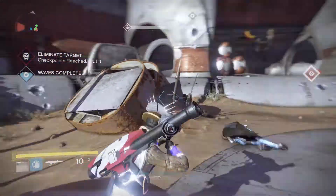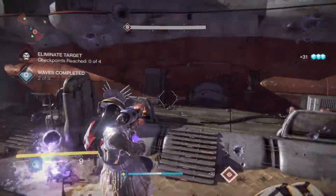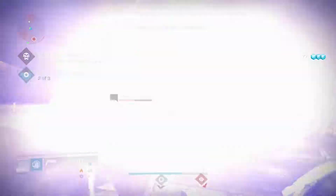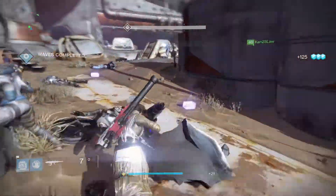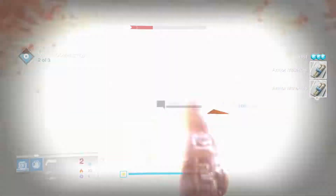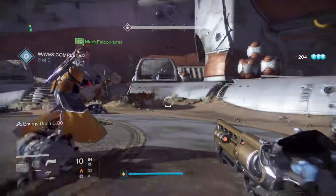Dismantle Mines is right here — I might have to use my Super on it. There's the important target. I'm just gonna Super right when he comes out. I like this room with Fatebringer because of the Arc Burn — it's pretty convenient. Let's just clear this out. That is probably the fastest Fallen Room I've ever done. The Fallen Room is the worst because it is usually always Dismantle Mines.